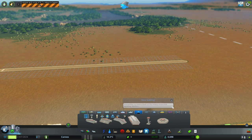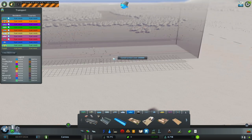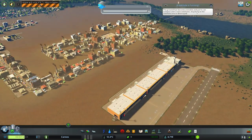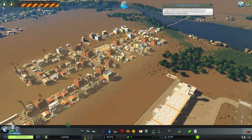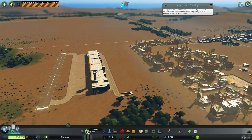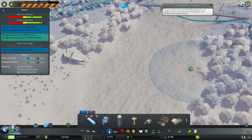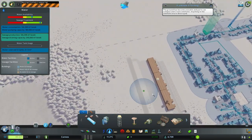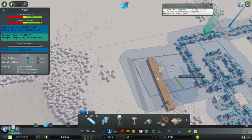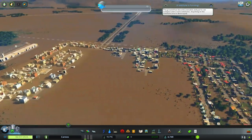Geologists predict a sinkhole could strike at any minute — residents should take precautionary measures. We put a cargo airport right there, but why are we getting a sinkhole? And that's going to bring cargo into the city. I didn't set up a sinkhole, we should not be getting that. A sinkhole has occurred somewhere in the city — stay out of harm's way and contact authorities.